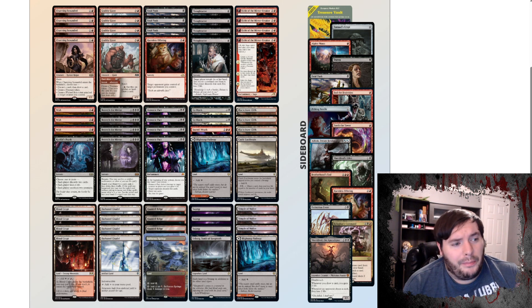We have Fable of the Mirror Breaker, of course, because it's the best red card in the format. And then of course we have the best black cards outside of Shieldred, but I guess she's in the sideboard — there she is. So I guess we're playing all the best cards in Rakdos, along with Harmless Offering.